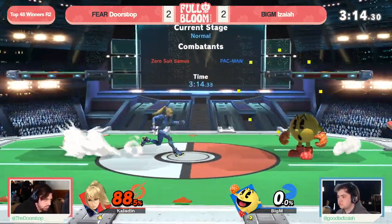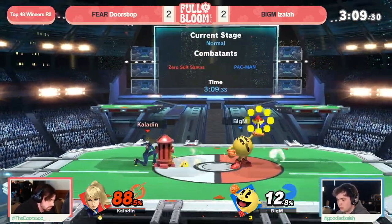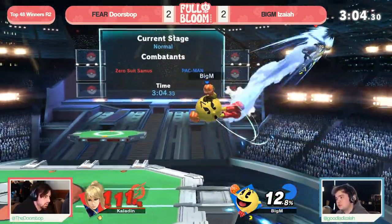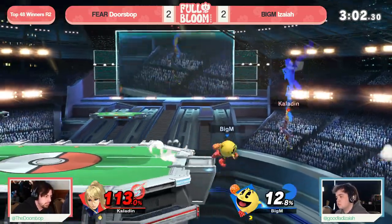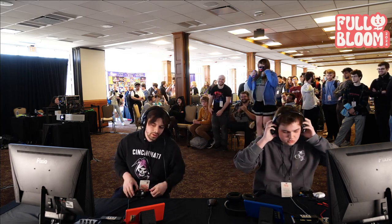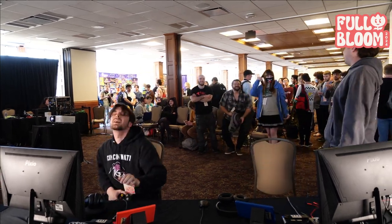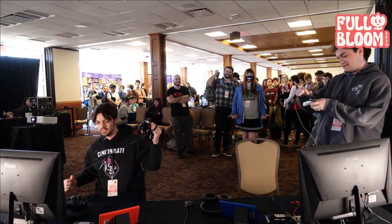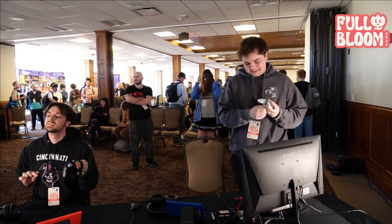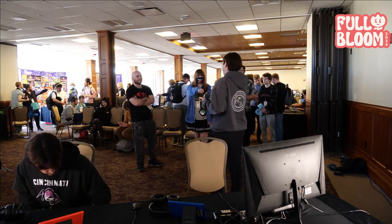And now using the Hydrant to their own advantage — Doorstop has had really good utilization of Isaiah's tools against him. But now Isaiah, whiffing on the Bell — doesn't matter though, as Isaiah going to be able to secure it out with the quick stomp. And now Doorstop — anybody in losers, they better be worried. The sigh of relief, the head bob, the pop-off from the crowd behind him — you know this man is hyped. That is the biggest upset of the tournament so far.